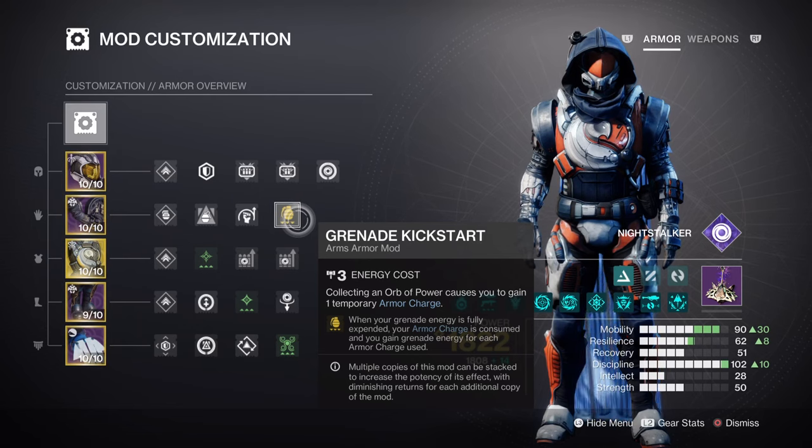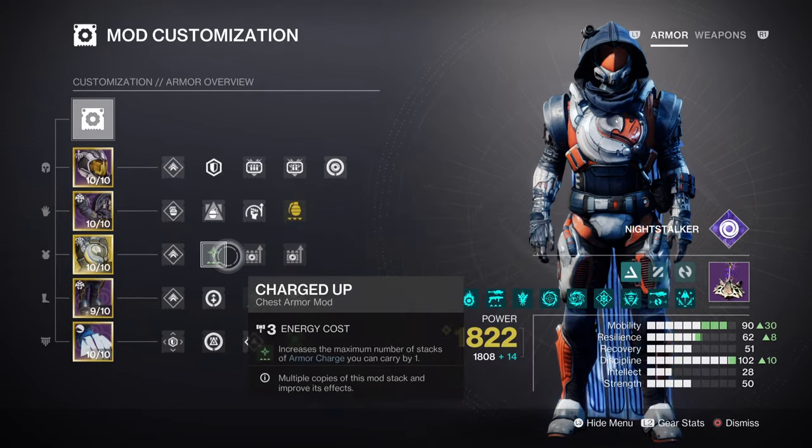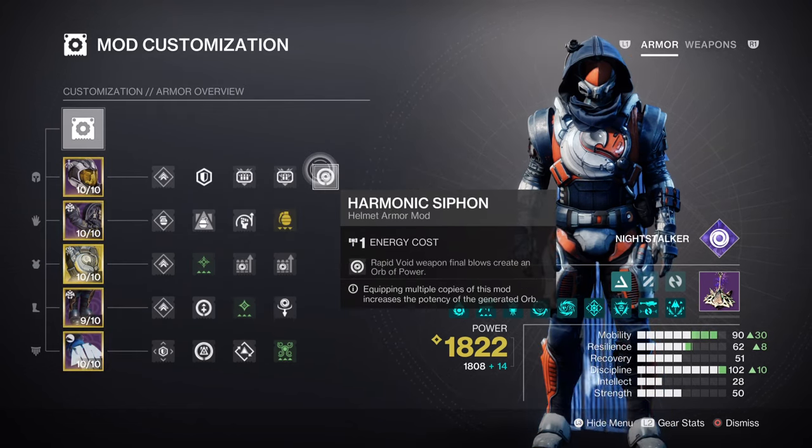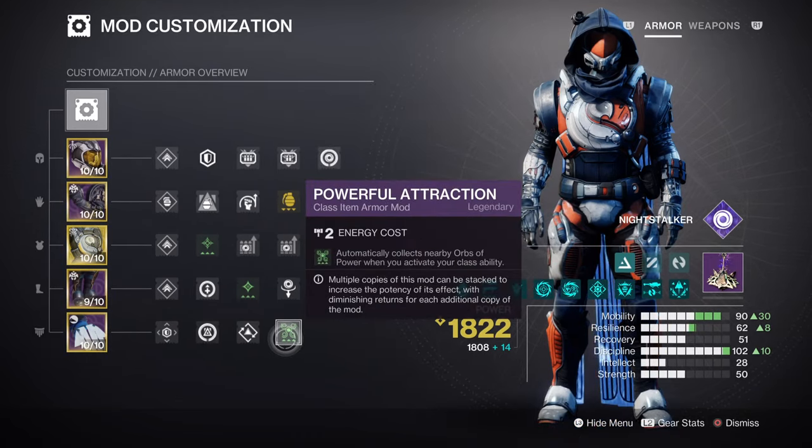This will then leave you room for additional mods, such as Charged Up giving us a +1 to orbs and armor charges held. Then having Stacks on Stacks will grant us two orbs of power collection rather than one. Having Harmonic Siphon will allow us to create orbs of power on the go, while Powerful Attraction and Reaper will make it easier to collect orbs once our class ability is used.